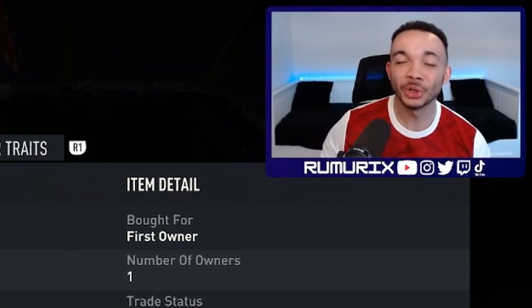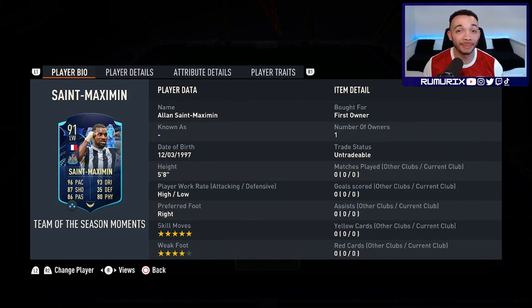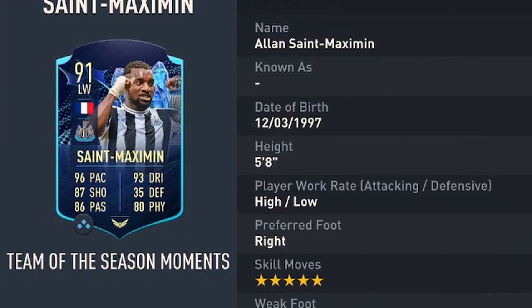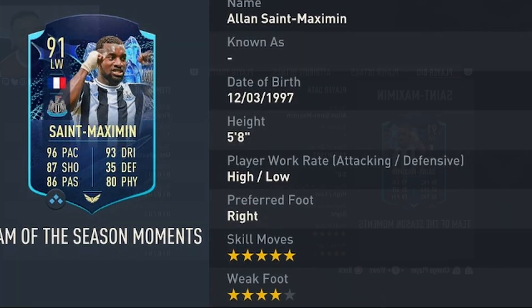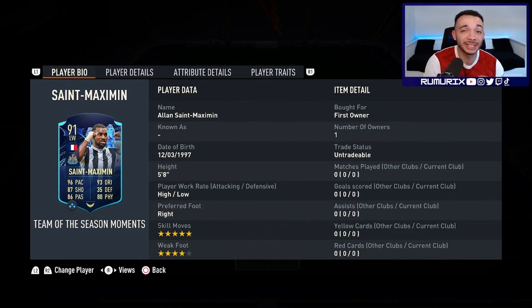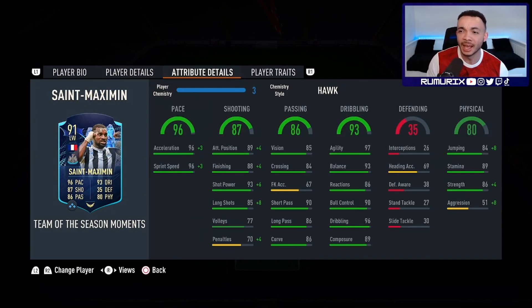Roommates, look who we have here — 91-rated Team of the Season Moments Allan Saint-Maximin. Looking forward to trying him out. Mr. Gucci Headband himself stands five feet eight inches tall, has a stocky body type, higher work rates, right-footed with a four-star weak foot and five-star skill moves. His SBC is coming in at around 770,000 coins — that is expensive. He can play left wing or left mid, his club is Newcastle, and he's got Premier League and French links. I stuck a Hawk on him, which makes him the controlled accelerate type.